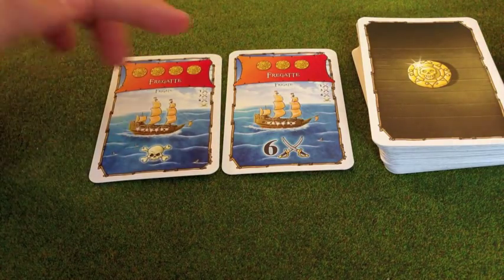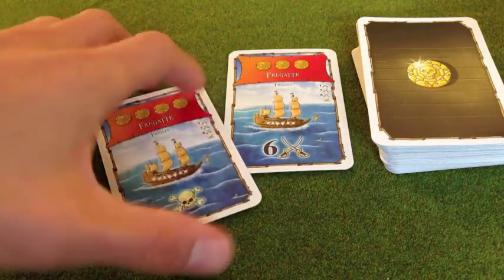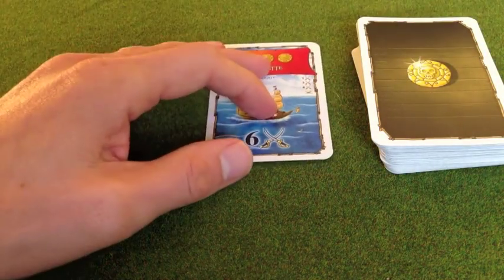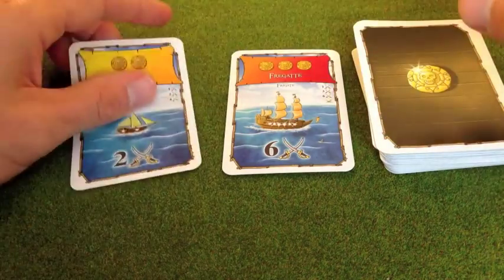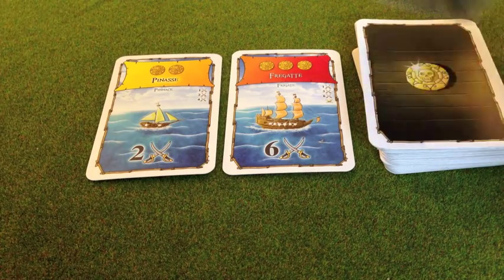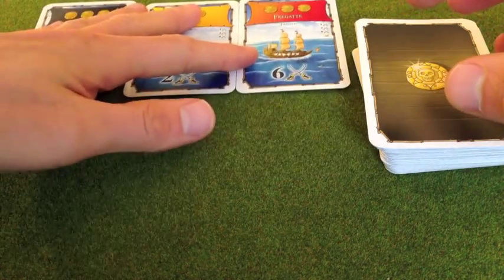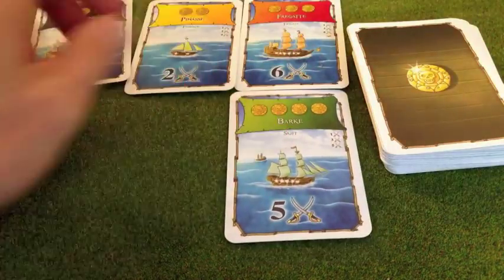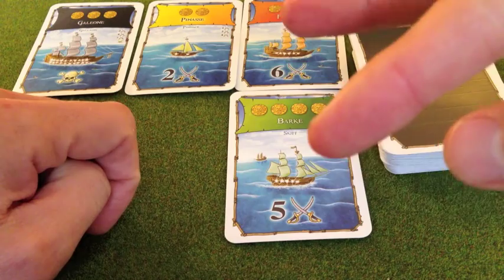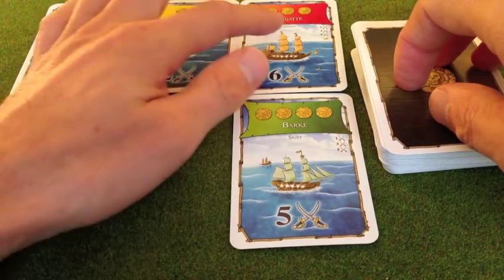Now this is a disaster because we've got two red ships. If two of the same colour come out at any point, your turn is over — they're discarded and the whole thing is void. But if that hadn't happened, I could keep going. I've drawn a yellow one which only gives two coins, so maybe I'd keep going. Now I have a black one — three different colours — and now a green one. Because I've got four different colours, I'm allowed to select two of them to use. I could select these two, taking seven coins — four plus three — into my personal supply.